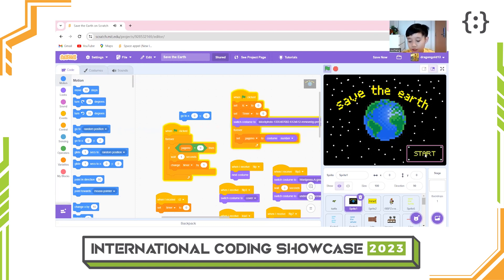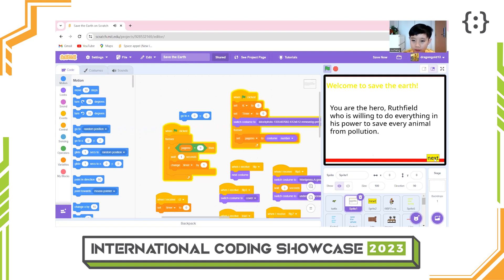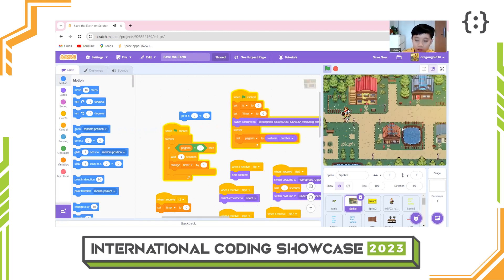If you click the start button and the next button, you will come to the level select page. I will go with save the polar bear first.